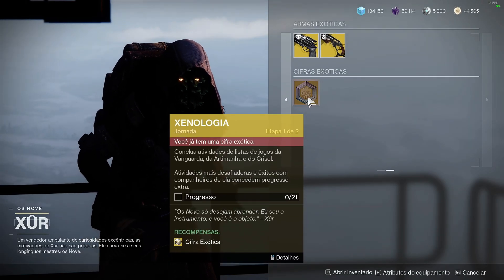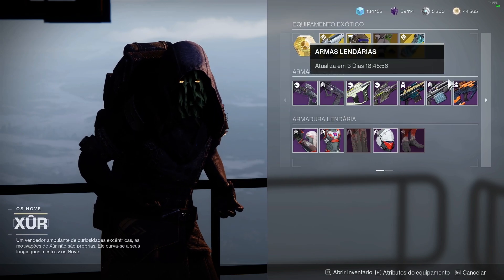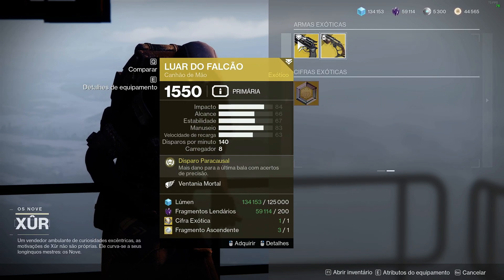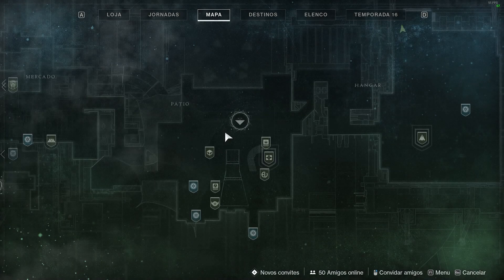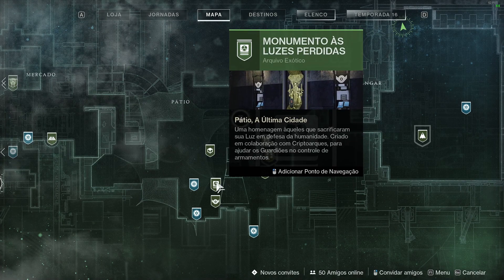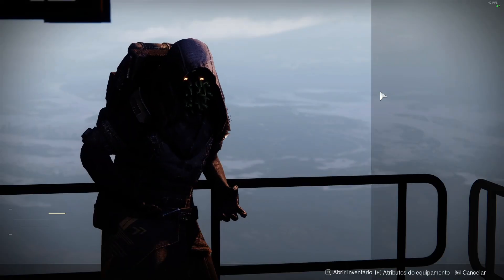Não esqueçam de pegar a xenologia de vocês para ter uma cifra exótica extra, para vocês poderem comprar armas como a História do Homem Morto e Luar do Falcão, ou poder comprar armas lá no monumento da torre. Tem várias armas legais pra vender — caso você ainda não tenha todas, você precisa de cifra exótica para a maioria delas.